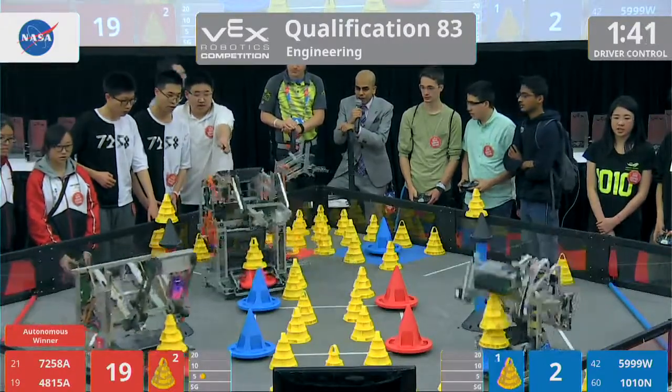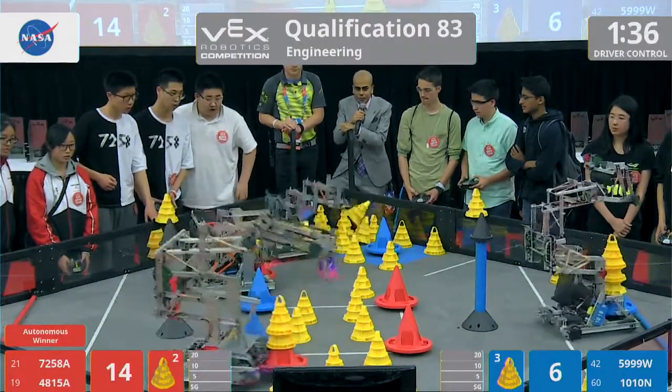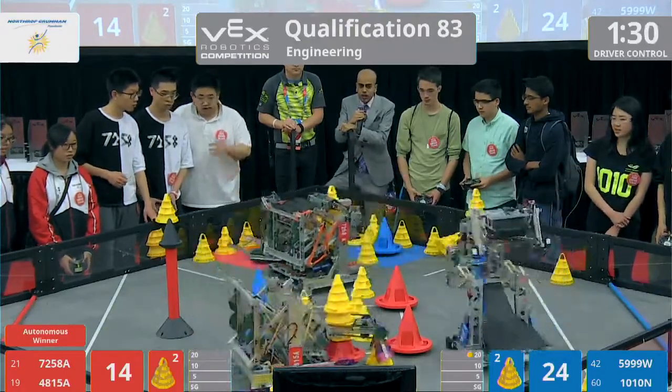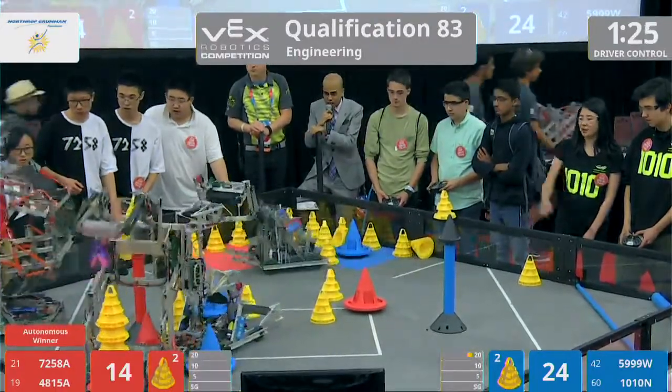Some aggressive contact early — that's what we like to see in the VEX Robotics competition, aggressive but clean. 10-ton dropping a goal in the 20-point zone right away. Red Alliance stacking, almost as if they're mirrored, both with four high stacks.